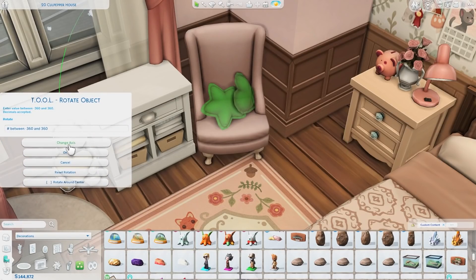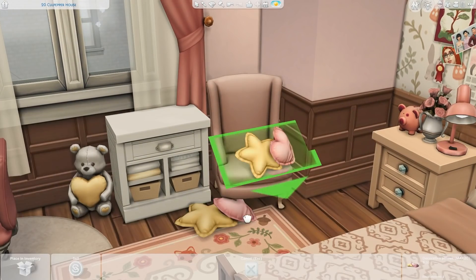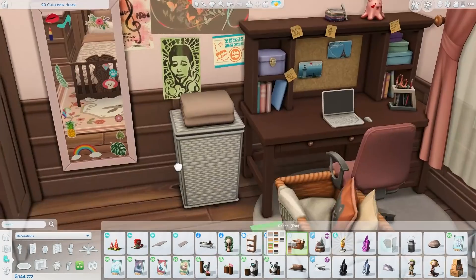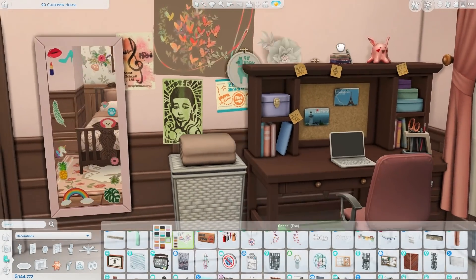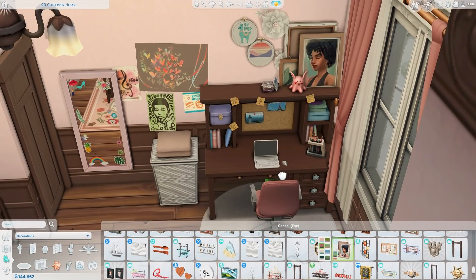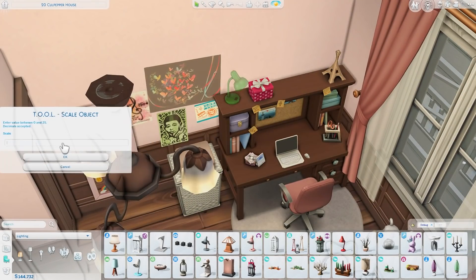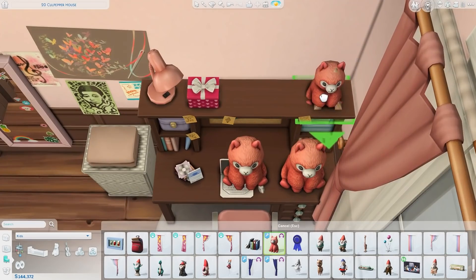I placed a couple of postcards on the board as extra decorations. I tried rotating some little cushions to look like throw pillows on the chair but I couldn't quite figure out how to rotate them correctly, so I gave up. Over here I added some decorations to the top of the desk — it has a nice little shelf surface — along with a few clutter items around. This room ended up so cute.